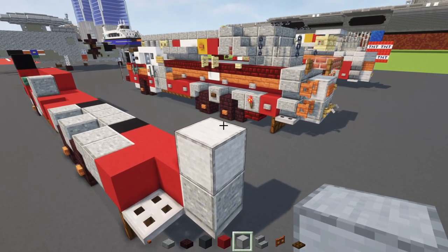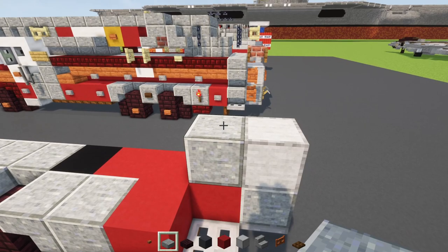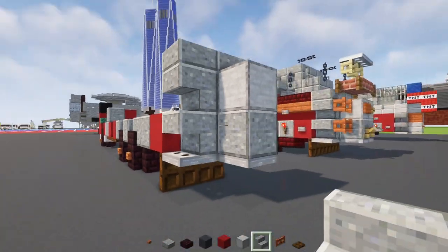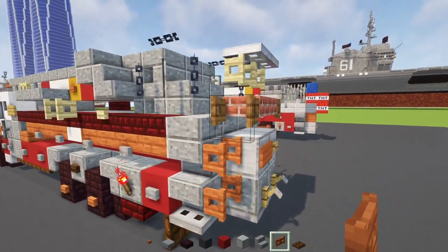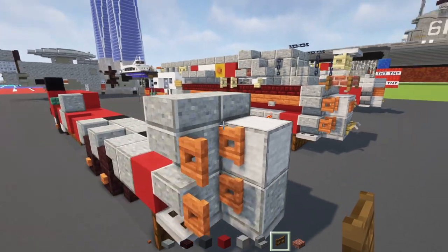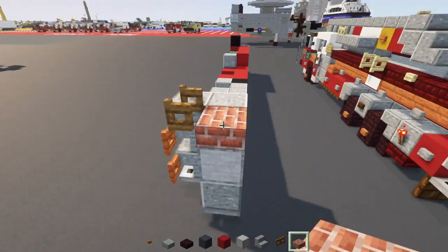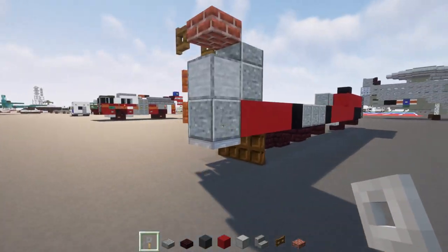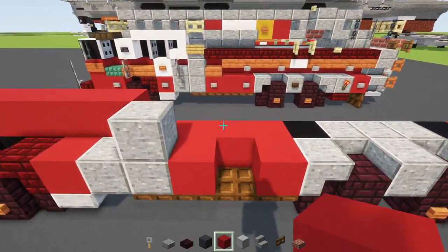Add a polished andesite block behind it and a slab on top - make that slab two blocks wide. Add two polished andesite stairs upside down, two acacia buttons stacked on top of each other, a spruce fence gate opened up towards the middle, and a nether brick slab on the inside. Down below, add a trip wire hook. Then add red concrete.